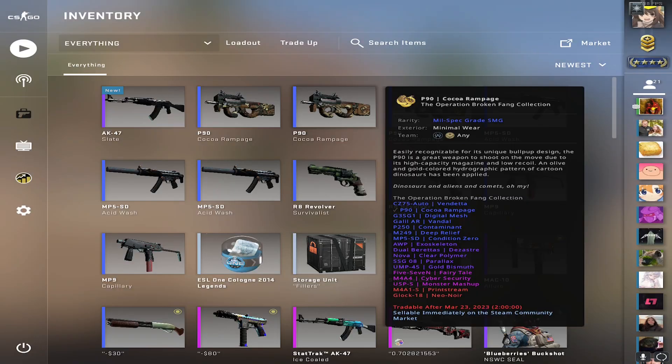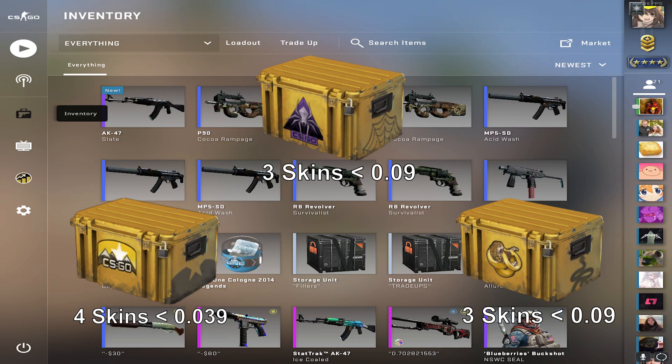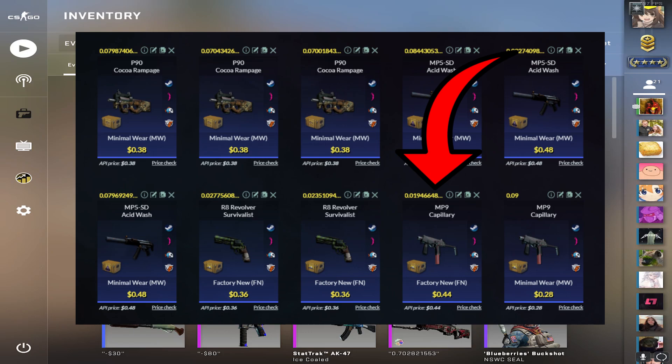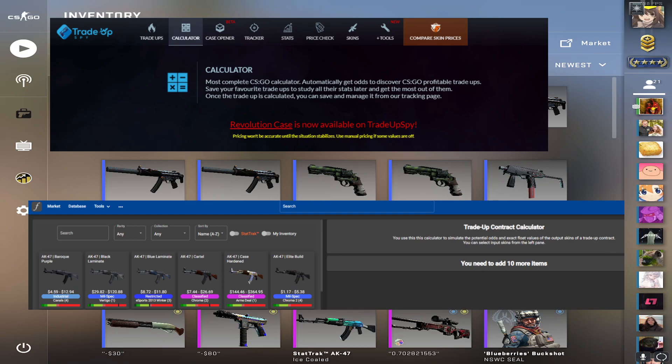So this next one is a bit of a wacky one. You're gonna want four skins from the Horizon case that are under 0.039, then three skins from the Shattered Web case under 0.09, and three skins from the Broken Fang case also under 0.09. You can use different skins depending on the floats — for example, if you have one that's 0.01, you may be able to use one less factory new version if your minimal wear ones are a slightly better float. I always recommend using the calculator to make sure you're getting the float you want.